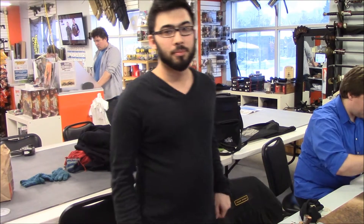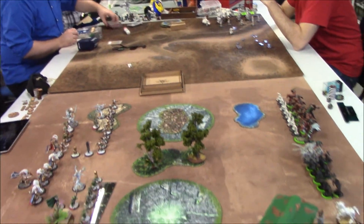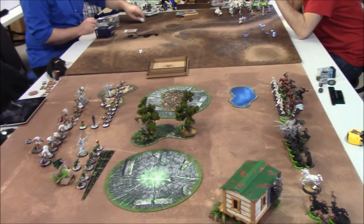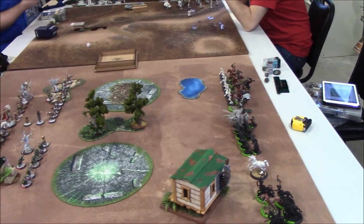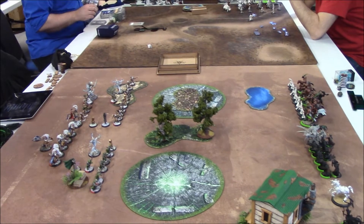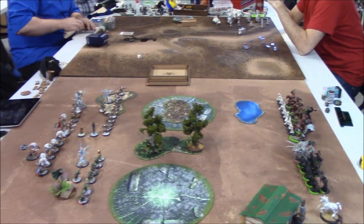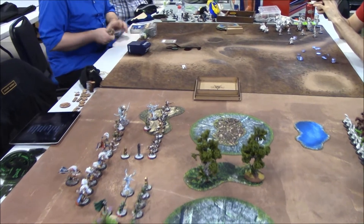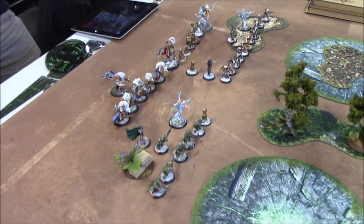Hey guys! We're here today with Greg for a Warmahordes Battle — Circle against Cryx. We're playing Scenario 7, which is Outflank. Looking at the table, you have an obstruction — the nice house I just got from Andrew — a forest in the middle, two zones, and some water. Over there is a hill with some Blood Trackers on it, and a little obstruction just here.